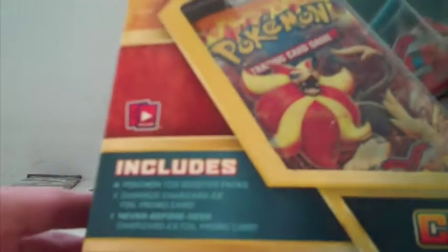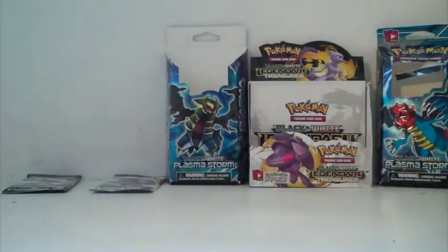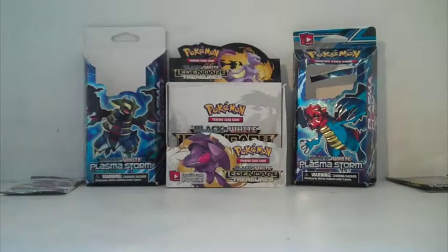It includes four Pokemon TCG Booster packs, one Oversized Charizard EX Foil Promo Card, and another never-before-seen Charizard EX Foil Promo Card — that's this Charizard. And then there's a giant card. I'm really excited. So those are the ones I've opened before. We have a giant Mega Charizard EX, and the giant card — I waited a long time to hold this. I can't believe how giant it is.